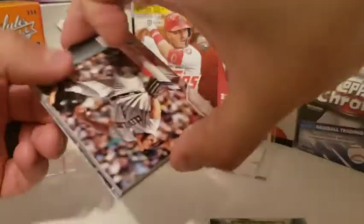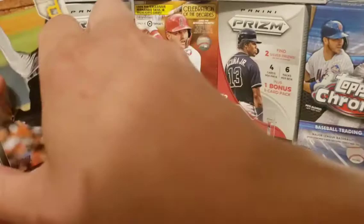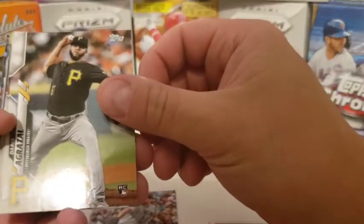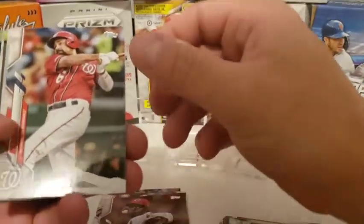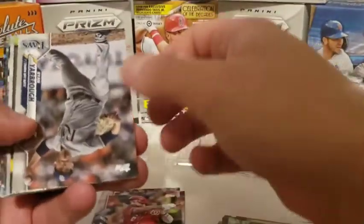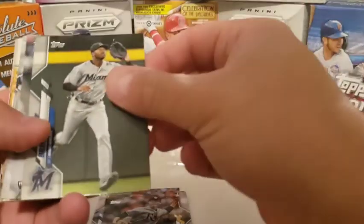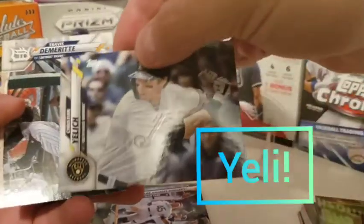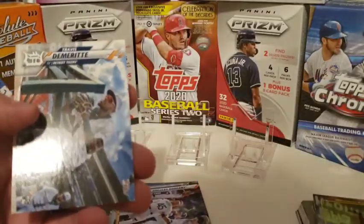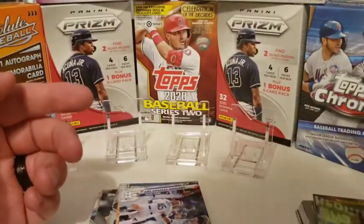Grab our first stack here. We have Brad Hand, closer for the Indians. We have a rookie, but not who we're looking for — it's Dario Agrizal. We have Anthony Rendon, Ryan Yarborough, Louis Brinson, Alex Young, Austin Hedges, Aaron Hicks, Kurt Suzuki, a Dodgers card, and a nice Christian Yelich — that's off to the side. Travis Demerat rookie card, pretty nice one as well.